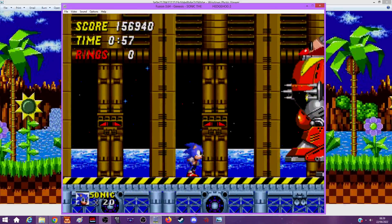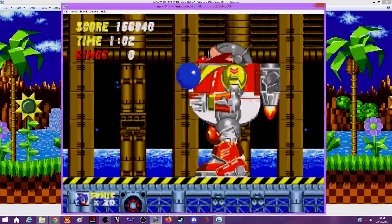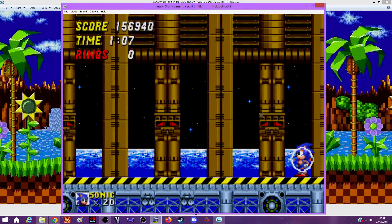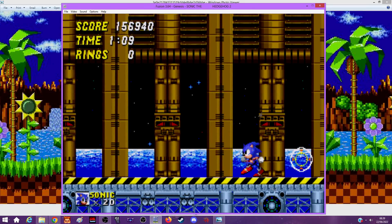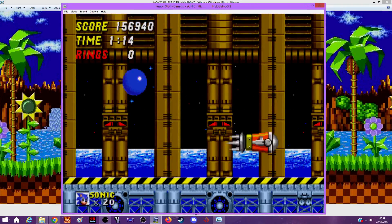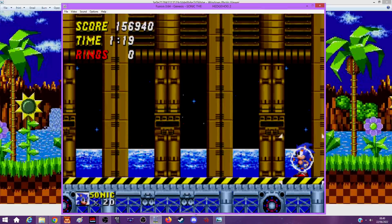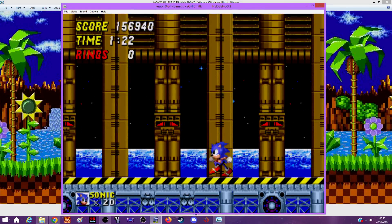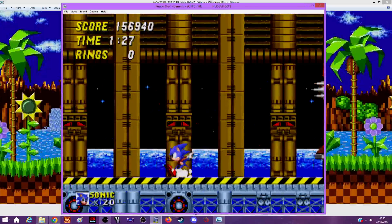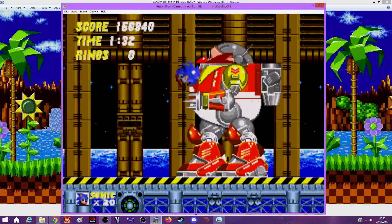I had trouble with him as a kid - I would always die. You've got to jump at him at the right time when his spikes are not in the way. There is actually another method: you can wait for every time he comes down and then do this, and that works just fine. I wouldn't recommend jumping on him when he comes down though, because I've phased through him a few times when he does that. It's really annoying when that happens.